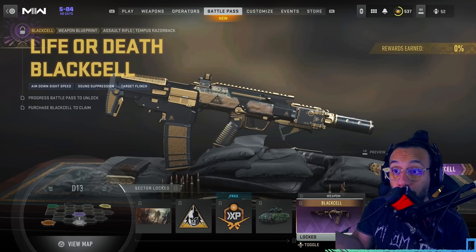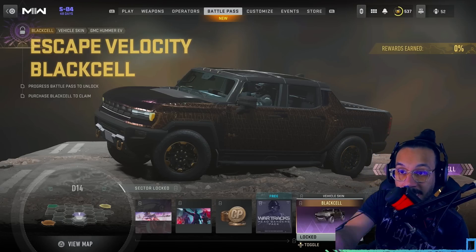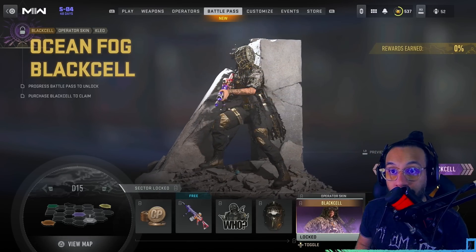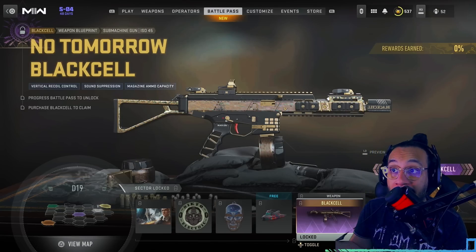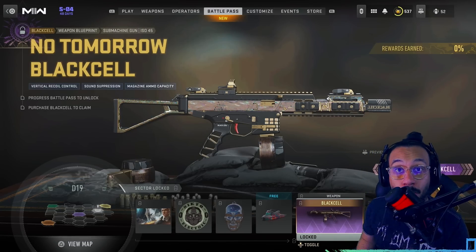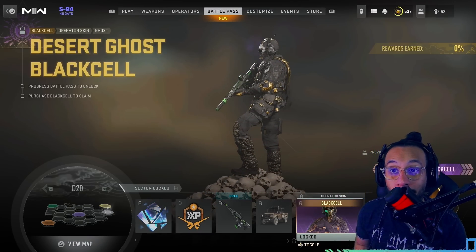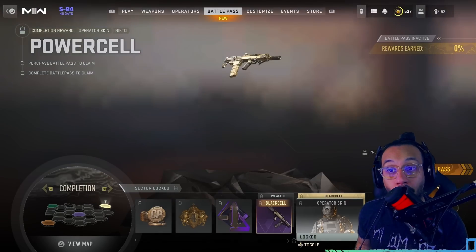You get an Alejandro Black Cell operator skin. I'm noticing the Black Cell operators this season all have some kind of smoky effect with particles flying off of them — looks pretty cool. You get an operator skin for Valeria. You get a really nice looking blueprint for the new assault rifle, the Tempest Razorback. You get another vehicle skin with reactive colors changing on it. You also get a Clio operator skin, a blueprint for the F-TAC Siege, and a blueprint for the new ISO 45 SMG from Season 4.